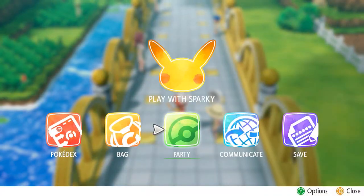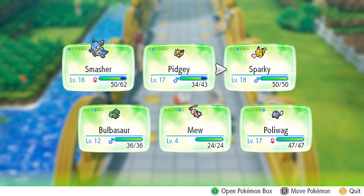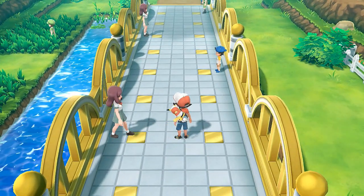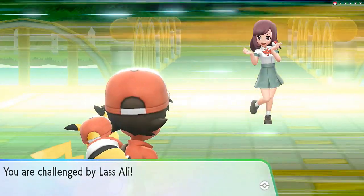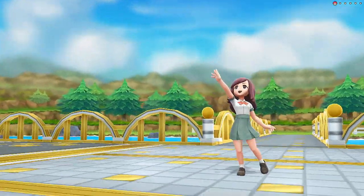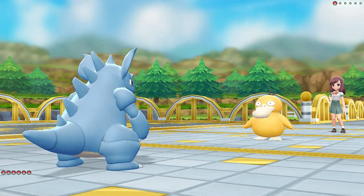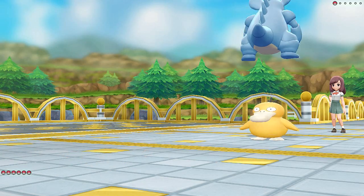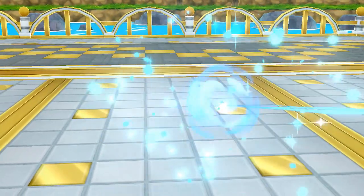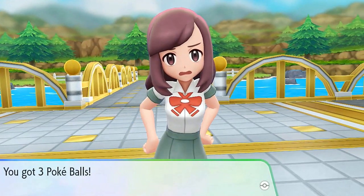Trainer two - Lass Allie comes out with Psyduck. I'm at a type disadvantage but let's try Body Slam - look at that, Body Slam for the win! That's my girl, and Mew grows another level. It looks like every trainer here only has one Pokemon so let's rotate - switching in Pidgey for trainer three.